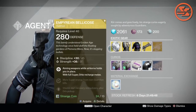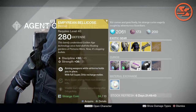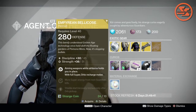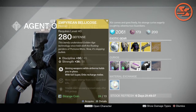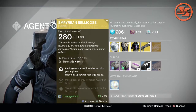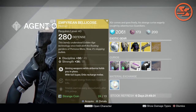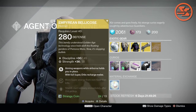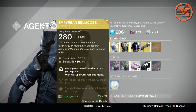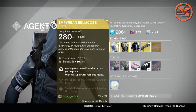Starting out with the Titan class, the Imperial Bellicose. Nothing really special. Aiming weapons while airborne holds you in place — it's something that the Warlock has had as part of his perks for a while, so I guess it's kind of cool to pass it over to the Titan, but of course you have to use this helmet; you can't use any other helmet. So it's nothing, I don't think that's worth it, but to each his own.